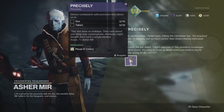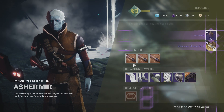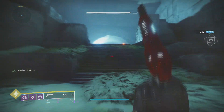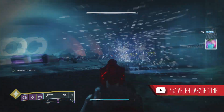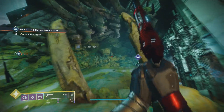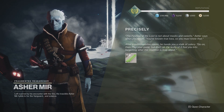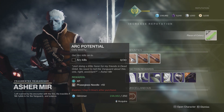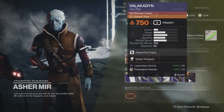Once you've finished up on Mars you need to take the Unchocolate to Asher Mir on Io, and he will give you a quest to complete — a very simple quest again — basically to get 10 precision final blows on Vex and Taken on Io. For the Taken, simply head straight to the lost sector over the road from Asher Mir, and for the Vex simply head to the lost sector in Artifact's Edge. Once you've done that, return back to Asher Mir and he will give you a piece of Celery.